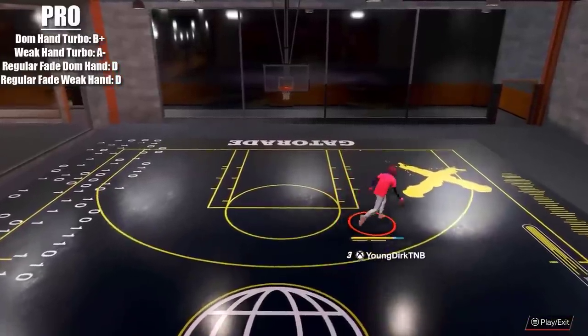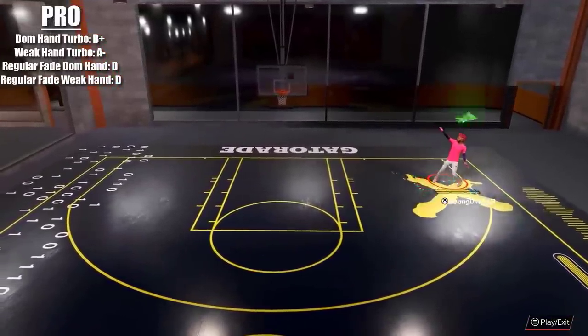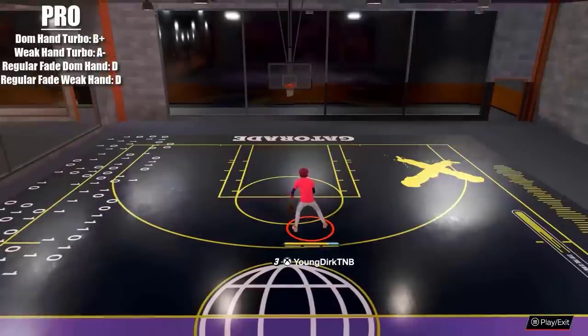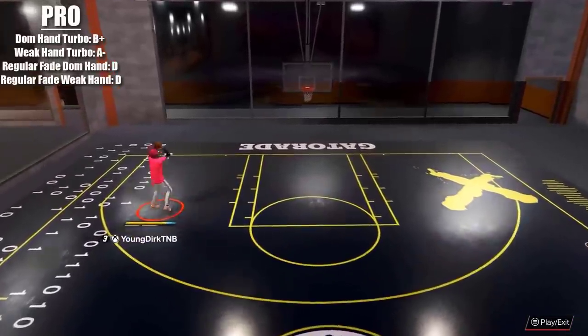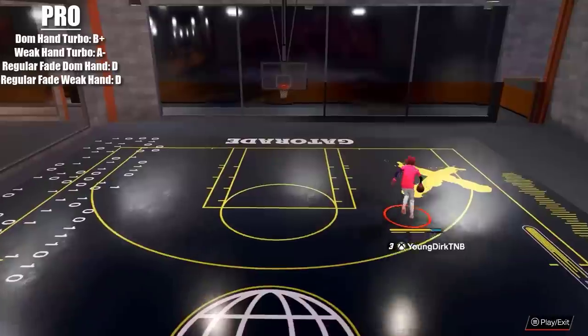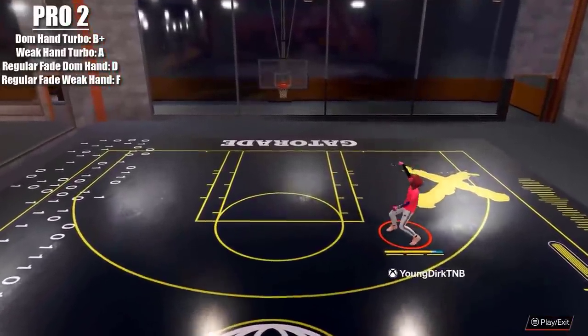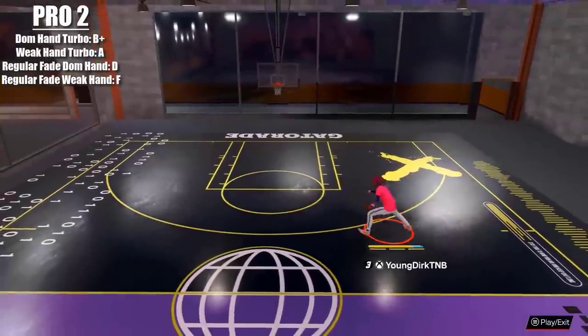Bro — dominant hand is quick, it pushes you back, I like that. Weak hand pushes you back even more — gave that an A-minus. Regular fade, not good for both hands.